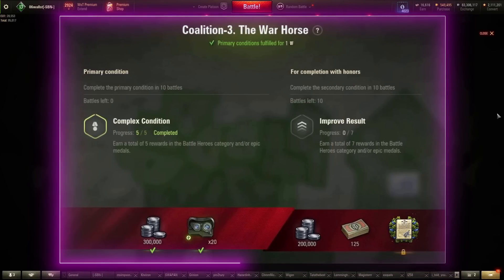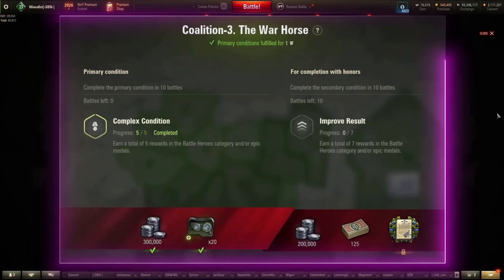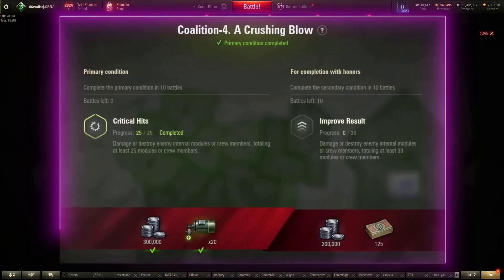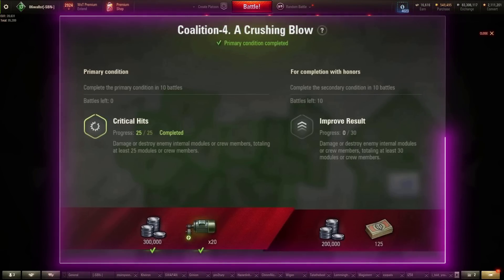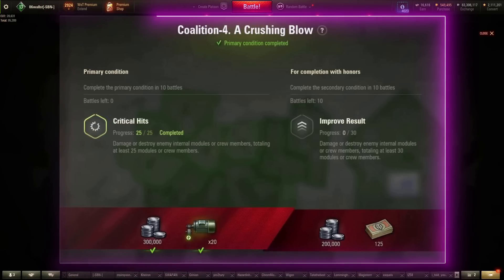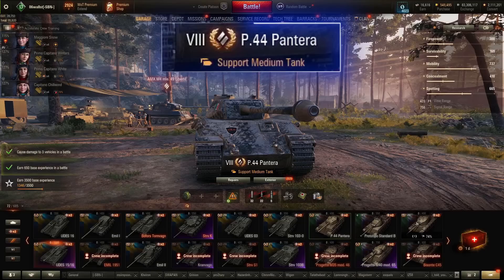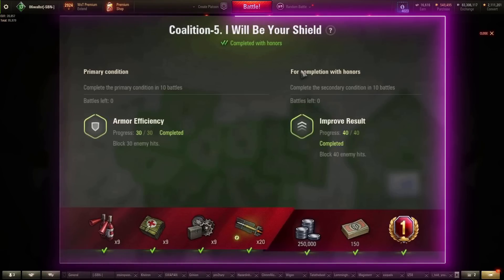On to missions for the Coalition — French, Czech, Swedish, Italian vehicles. Coalition 5: earn a total of 5 rewards in the Battle Heroes category or Epic medals in 10 battles — EBR-105, farm Scout and Patrol Duty medals. Coalition 4: damage or destroy internal modules or crew members totaling at least 25 modules in 10 battles. We're setting fire, so French autoloaders of any variety above tier 8 work. Skoda T-27, Skoda T-50, TVP, Pantera — all good choices. Get to the side or rear of an enemy, set them on fire.